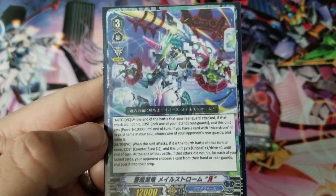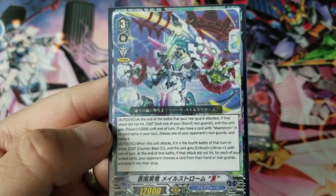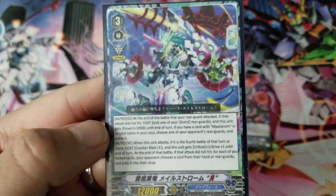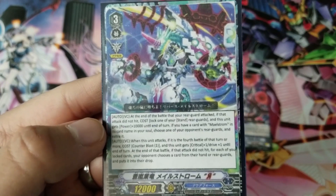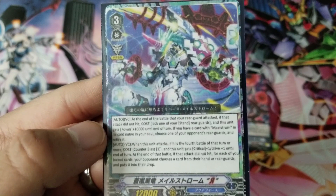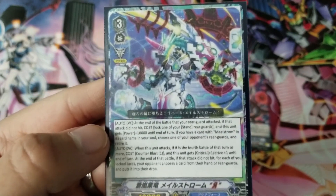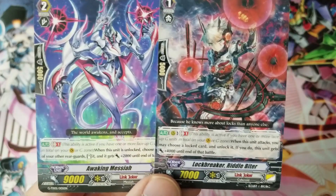In this specific instance we're focusing on Maelstrom Reverse. The first skill is the one we care about: at the end of the battle that your rear-guard attacks, if that attack did not hit, you can lock one of your stand rear-guards and this unit gets plus 10k until end of turn. There's also a retire effect, but the important part is the locking itself.